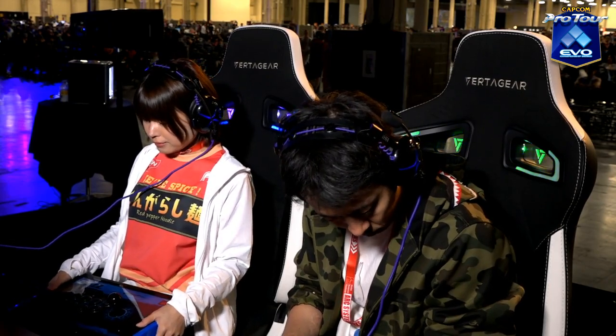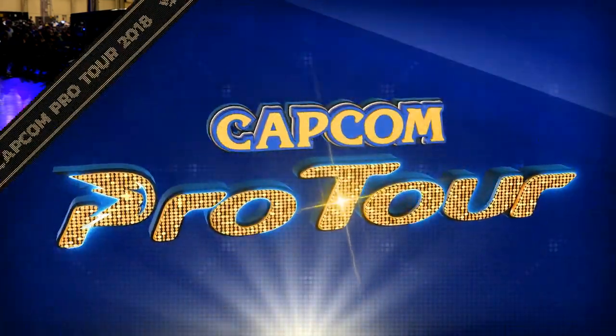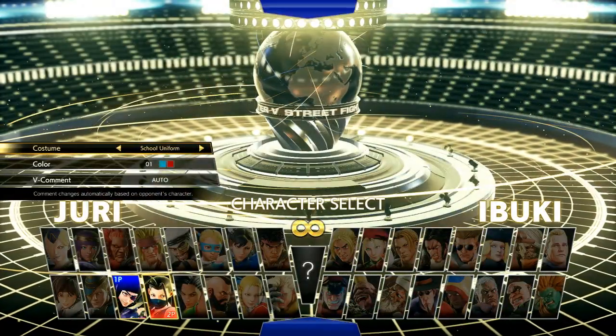Very solid play served up by this Juri player. Who does Harumi use? Ibuki — so it's Juri vs Ibuki. We were watching this match earlier and both players agreed that it is 5-5. I could see it. They're both very agile. They stay out of each other's way.